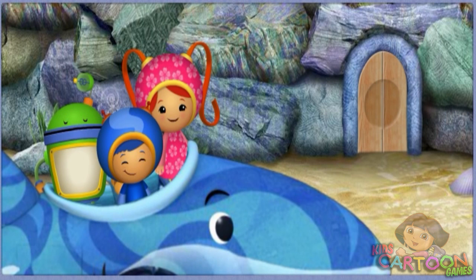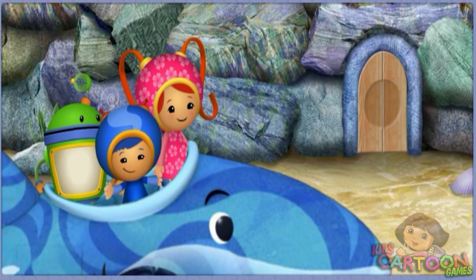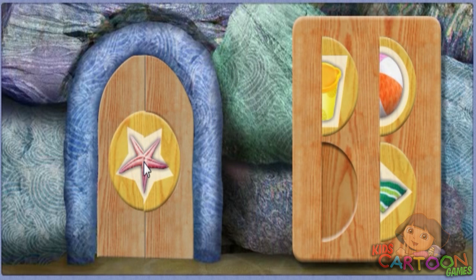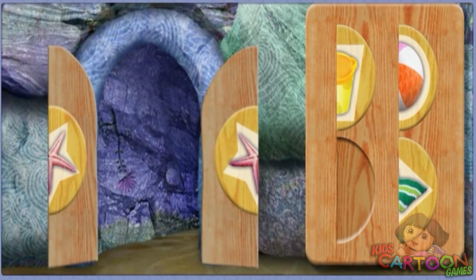Blinking boulders! That big rocky jetty is blocking our way! There's a locked door leading to a tunnel — let's unlock that door! We have to find the other half of the shape and put it into place. When you see the missing half, click on it! You completed the starfish! Look, the door is opening! Here we go!